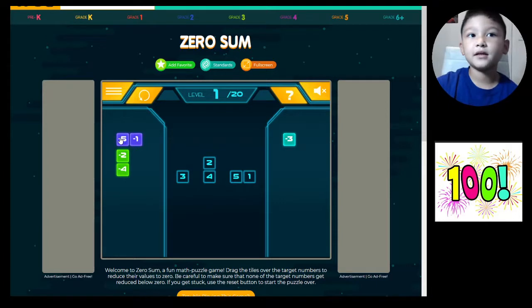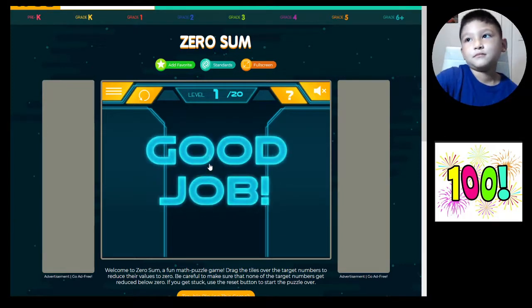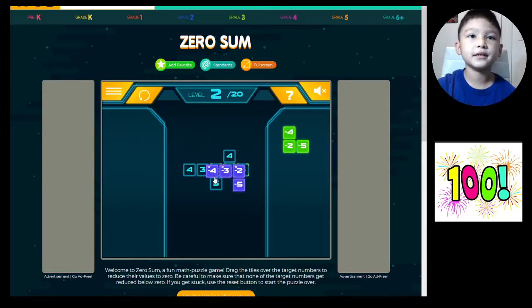So yeah, this is five and one, so five minus five is zero. You could try and do it yourself but it might be a bit confusing. And here's level two — that was quite quick.